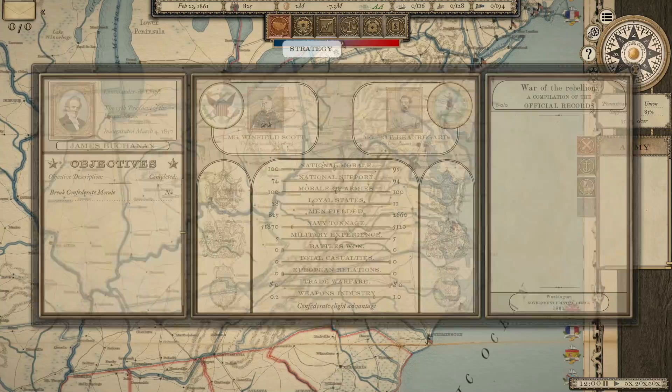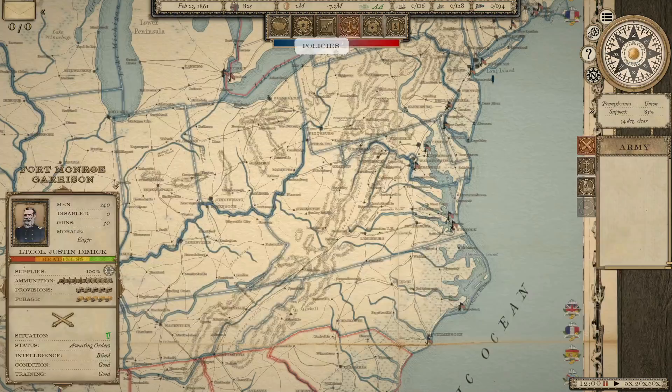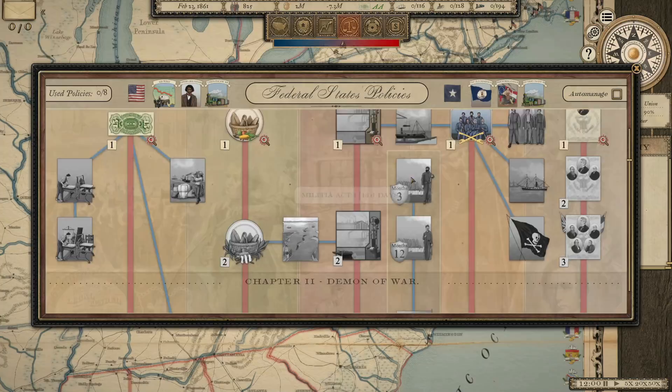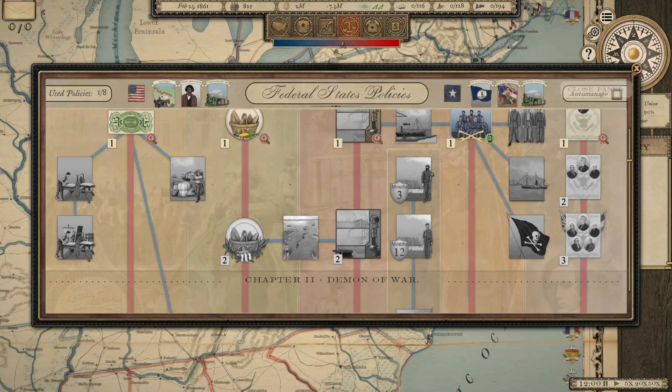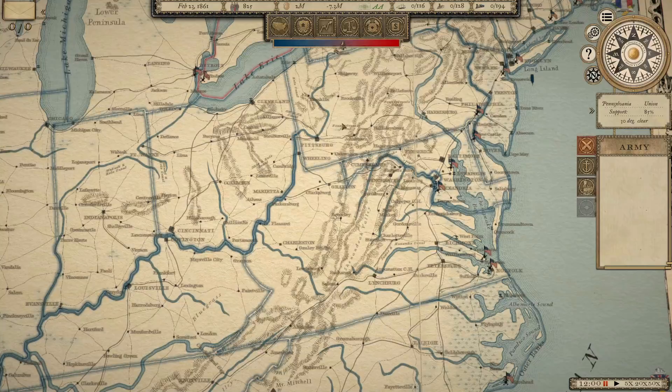I will not start recruiting any patron units until we get at least two-year units available to us. We're going to start right away with Military 1, and then we'll start working on these Militia Acts. Once we eventually get down to the 24-month troops, that's when we'll start recruiting patron units. If you want to have your own unit in the game, those are available to patrons starting at the Captain level, which is $10 a month on up — just a way of providing a perk for folks who want to support the channel.